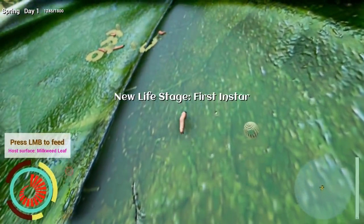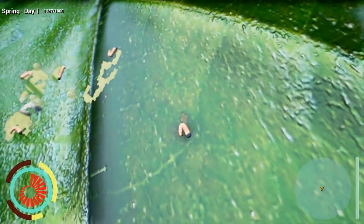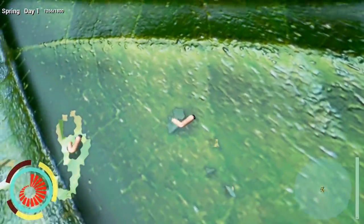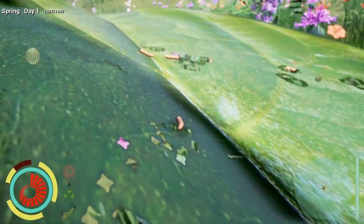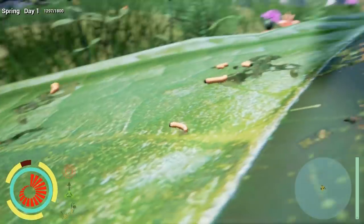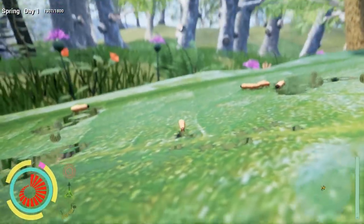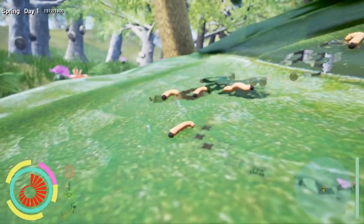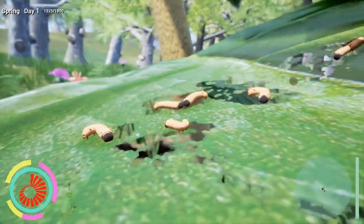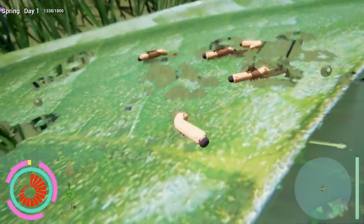Here we are at the new life stage - first instar. The hint says: fatten up on leaves, grow big enough to reach your next life stage. As a caterpillar all you really do is eat, so we're going to go around chewing on some leaf bits and trying to get bigger than my fellow brothers. We are just chewing away at this leaf. What I like so much about this game is the depth perception as a little guy - even a leaf seems huge. I can see flowers in the distance and I'm assuming there's bugs out there that will attack us.